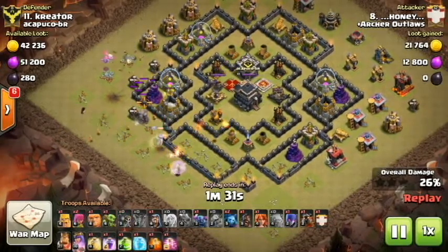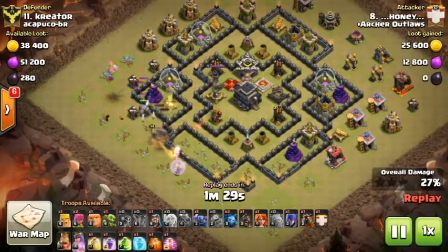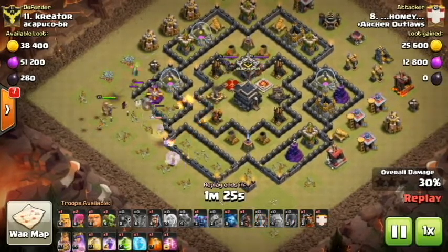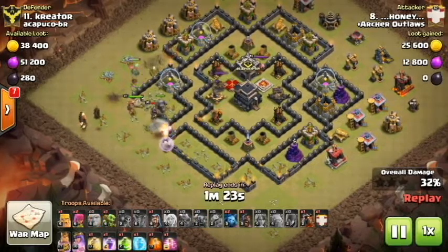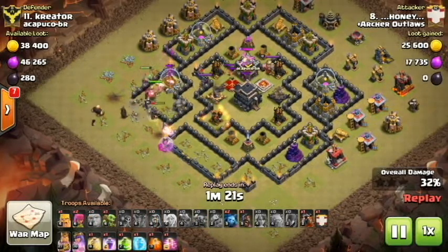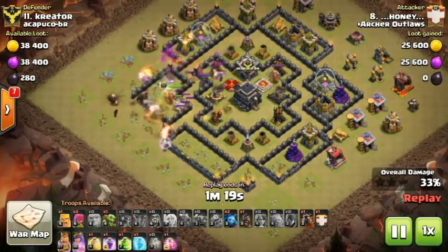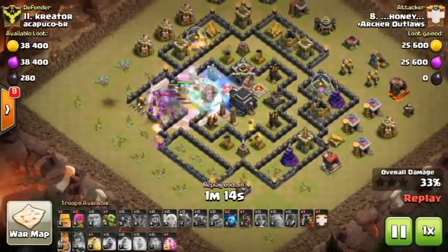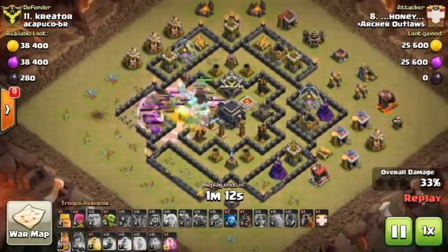Golem comes down with the wall breakers leading in behind so that he can open up this compartment. Then he's going to come in with a witch, a Valkyrie, Pekka, Barb King, Giant, another wizard — I have no clue what else he is bringing. Lays down that jump spell, puts a freeze spell down on the queen and the clan castle with the rage.